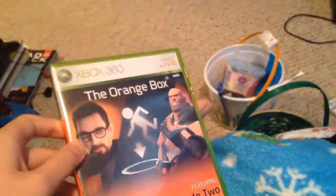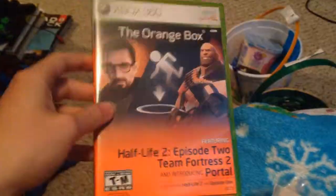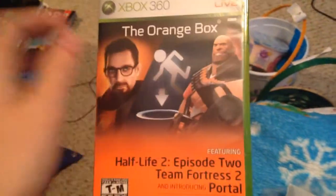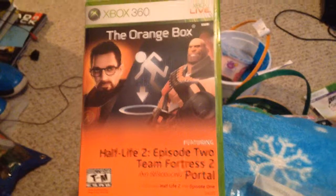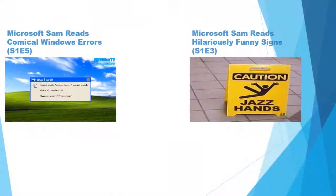So yeah, this is the Orange Box for Xbox 360. As I said before, this game includes Half-Life 2, Portal, Team Fortress 2, and the original Half-Life 2 and Episode 1. I hope you enjoyed my unboxing for Orange Box on 360, and I'll probably be doing the gameplay for this game. I'll talk to you guys later. Bye.